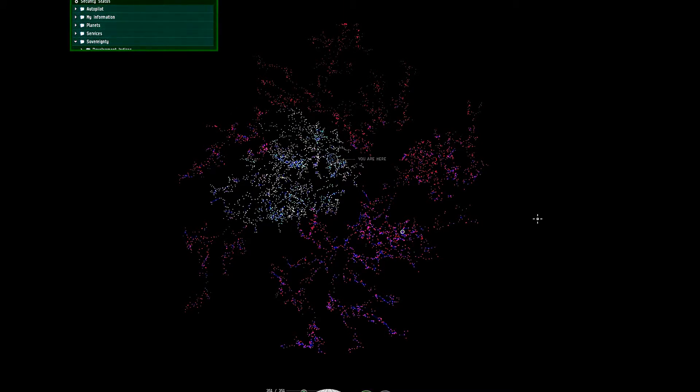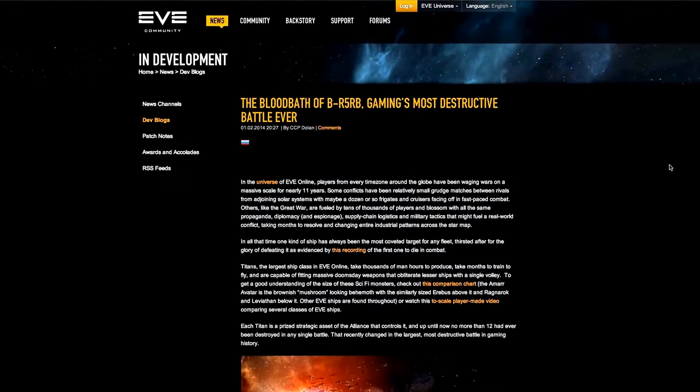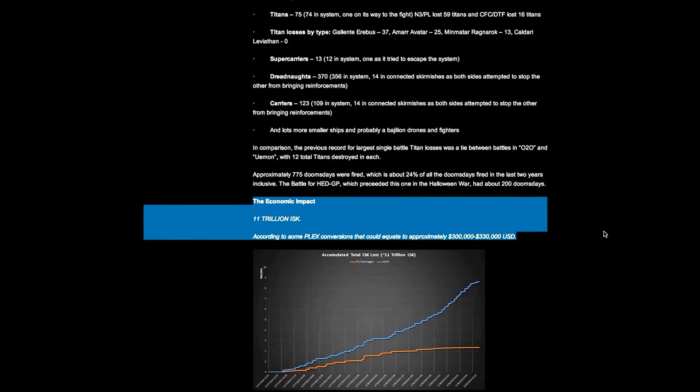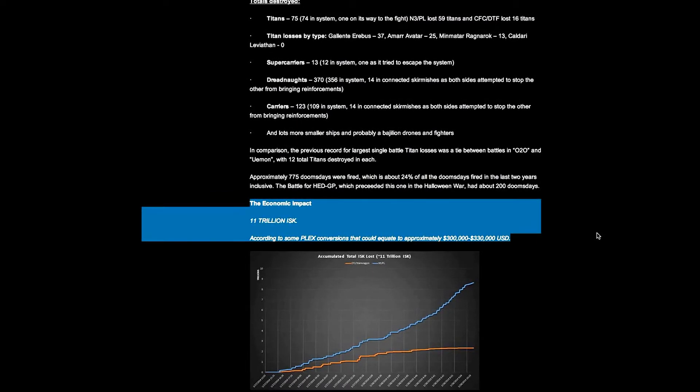Sometimes these fights get really huge. Very recently, there was a battle for sovereignty in a solar system that CCP has called B-R5RB. This got to be a really big battle. And as part of the dev blog, if you scroll down, you'll see that it says the economic impact: 11 trillion ISK — according to PLEX conversions, that could equate to approximately $300,000 to $330,000 United States dollars.